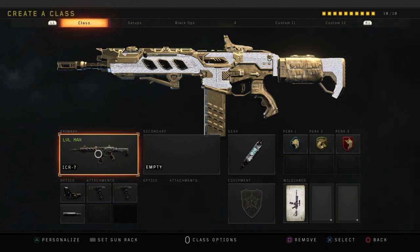For the final attachment on the ICR I'm using FMJ, as you guys can see on screen. FMJ helps to counteract the gear for body armor. There are a lot of players that like to run around using body armor, so if you have FMJ on these classes it's going to help you melt those body armor players a little bit faster — and there are a high number of body armor players, trust me from personal experience.